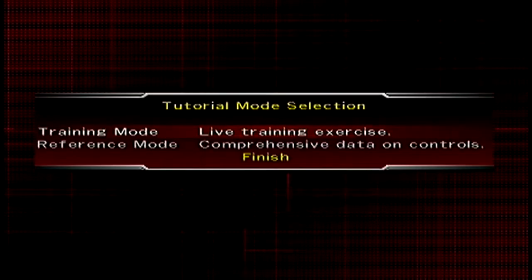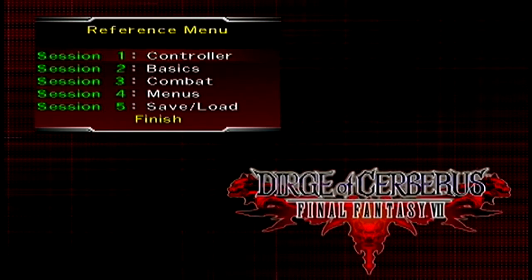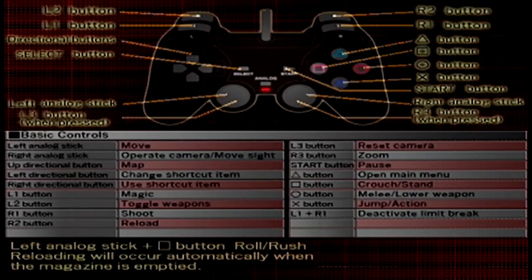There's actually a lot of mechanics here, so we're just going to take a look at everything, starting with the comprehensive reference mode. This is kind of the same things that the tutorial gives you, but it's a lot all at once — it's just the general button layout and everything. This game is a PlayStation 2 game, so it has L1, L2, L3, R1, R2, R3, and all the other little things — magic, shoot, and all sorts of fancy schmancy things.